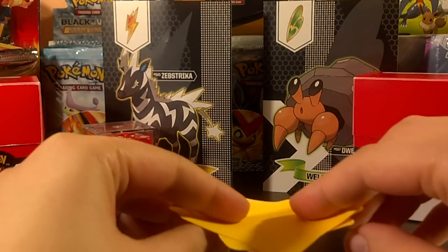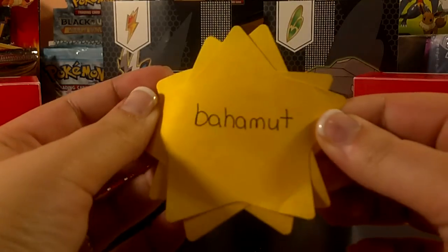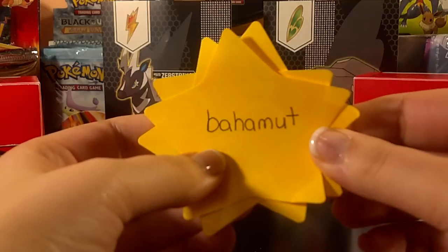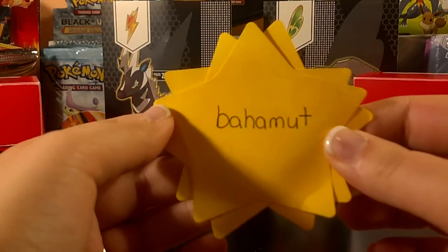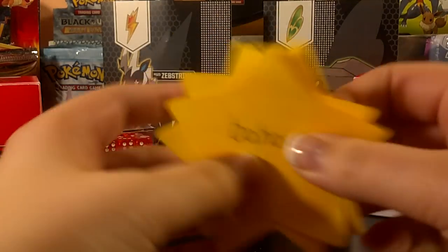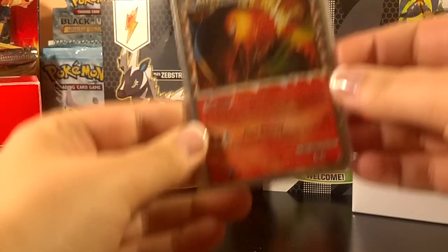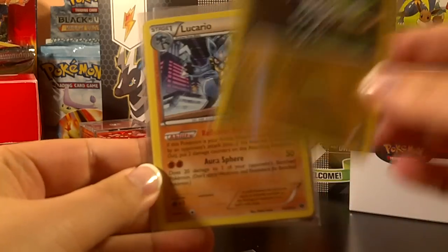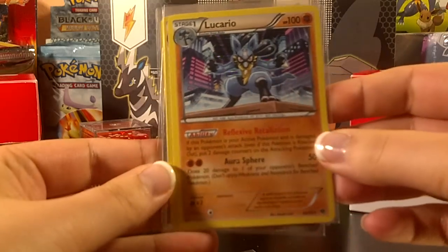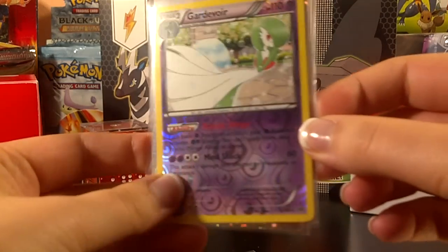First of all, I have a trade that originated on Trade Cards Online with the user Bahamut. Turns out that this user is actually Megan, who is a person that attends the same league that I do. So we were actually able to meet in person and complete the trade. I traded her four different Arceus from Platinum Arceus, and she gave me a Typhlosion Prime Promo, Zebstrika Reverse Rare, a Lucario Hollow, and a Gardevoir Reverse.